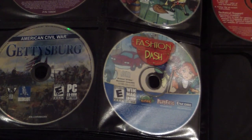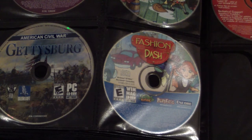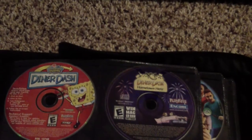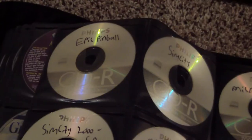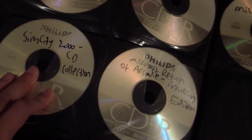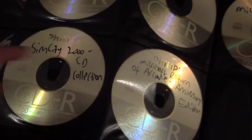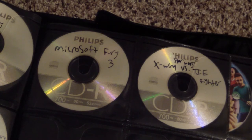American Civil War: Gettysburg — it's kind of a real-time strategy game, a little different. Fashion Dash, SpongeBob Diner Dash, and Diner Dash Hometown Hero. Jazz Jackrabbit. These next ones are all burned: Epic Pinball, SimCity, SimCity 2000, and Return of Arcade Anniversary Edition — I did own that as a kid but lost it, so I re-burned it.